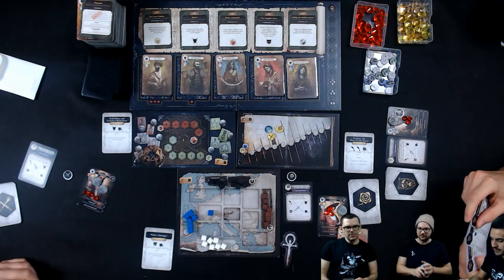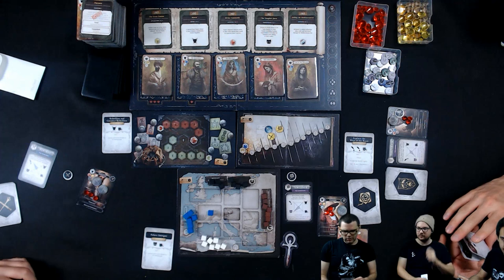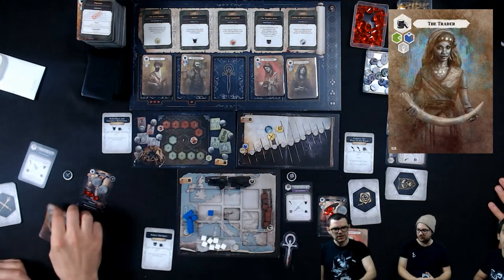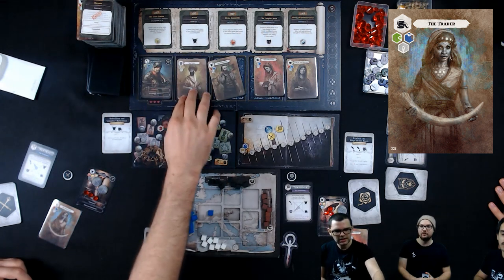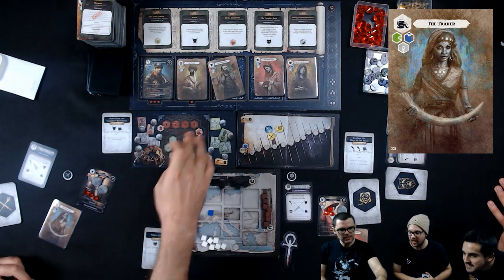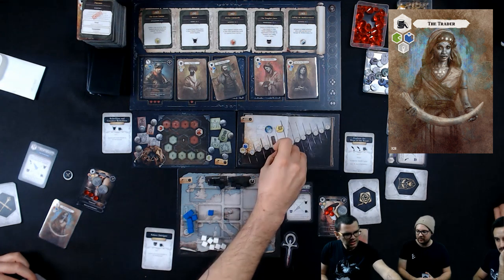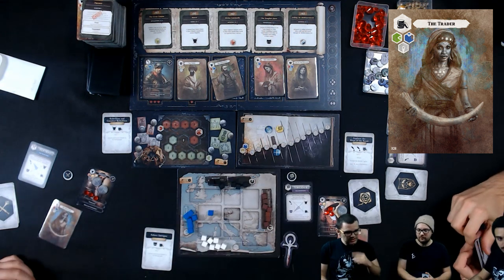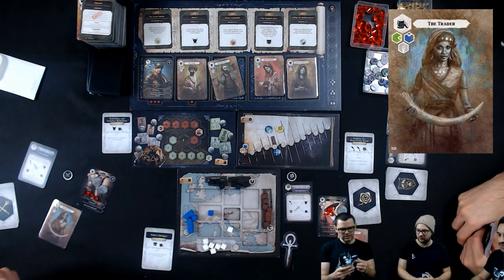My first action will be to recruit the Merchant. We always refresh the queue. She is a high clan. Oh, there's the Hart Knight — my Toreador lieutenant. Different morality, that's not so great, but she is from the south, so I'll move this prince.